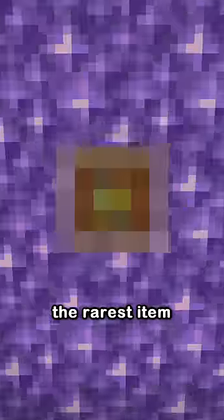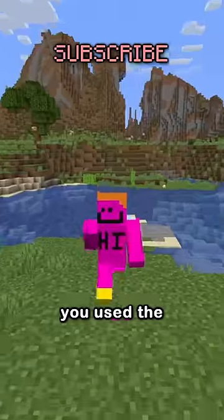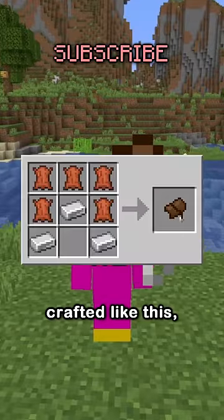I actually just found the rarest item ever. So when horses were first added, for two snapshots, instead of being ridden with a saddle, you used the horse saddle, crafted like this.